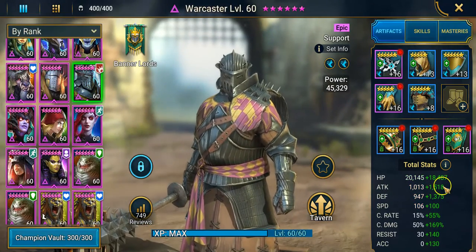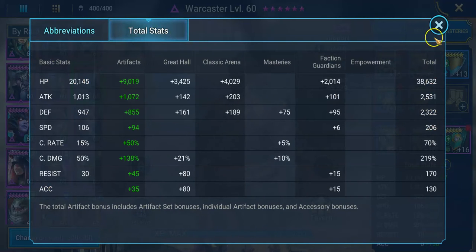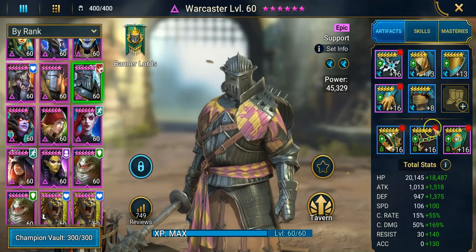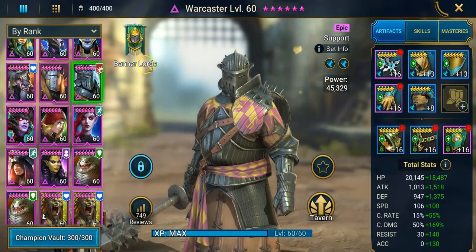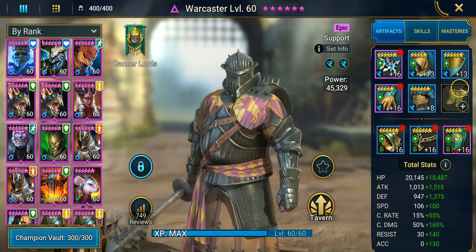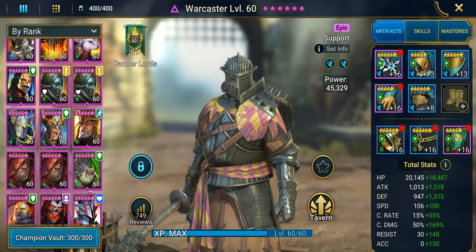Moving down the list, we've got Warcaster. He didn't even have any boots on — he's at 206 speed, though he could be at 250. High crit rate, high crit damage. Just having another damage dealer there to help out is nice. He's barely built because I have a different dungeon team, but you'd think the Spirlings would attack him since he's definitely the weaker one.